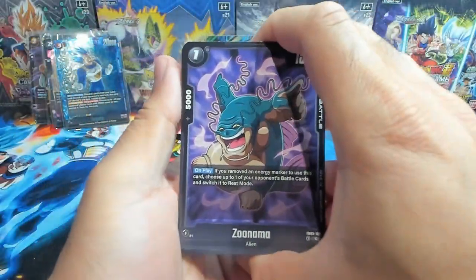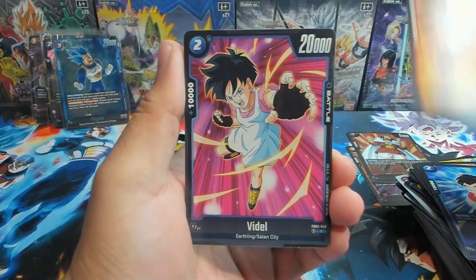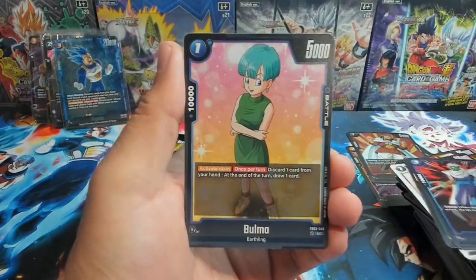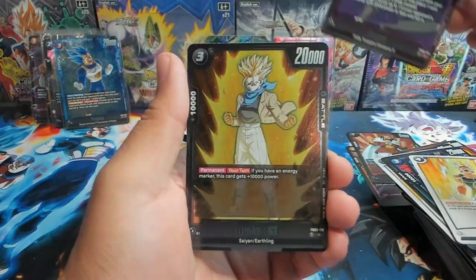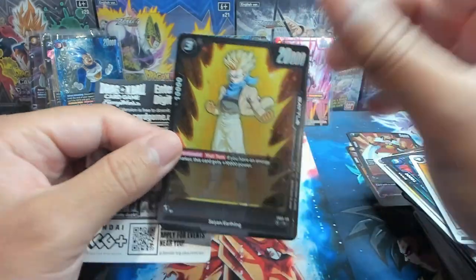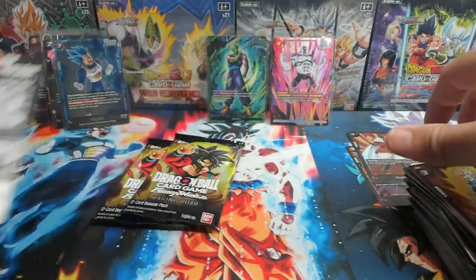We have Zunama, Brillant, Topo, Videl, Bulma, Piccolo, Bulma again, Dispo as our first rare, and Trunks — very nice, very similar artwork. I wonder if it was the same artist as the Goku, I'll have to look at that later.